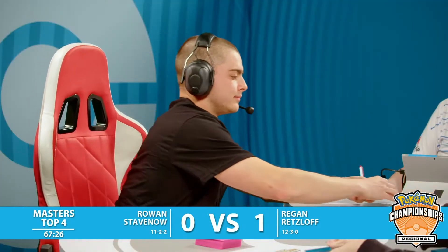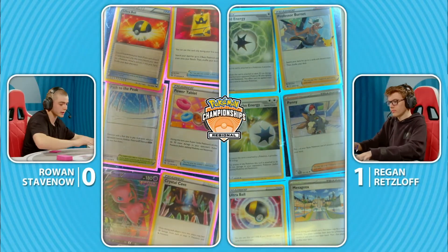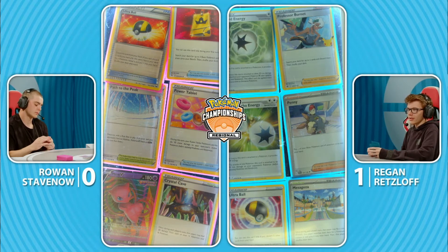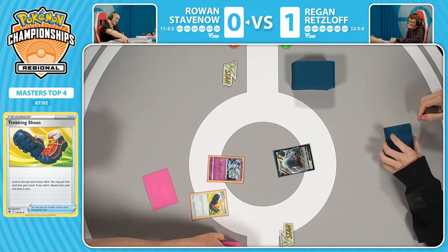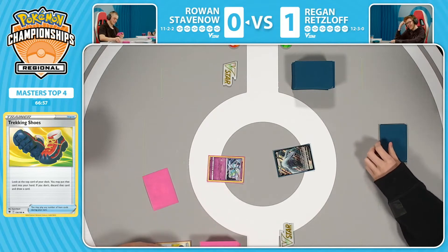You get the first attack pretty much guaranteed — put yourself in a solid position. Really interested to see how Rowan is able to set up, as well as the prize cards. Burnett in the prizes — that's a piece that makes it easy for Regan to set up. A couple of stadiums in the prizes: Path to the Peak and Crystal Cave. I think Path to the Peak actually is pretty big. Path to the Peak is good in Rowan's list — he is playing the one copy. The problem is there's nothing like Judge to disrupt that early on.